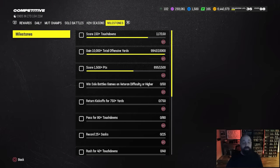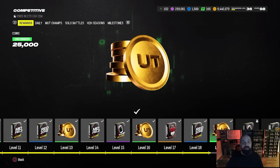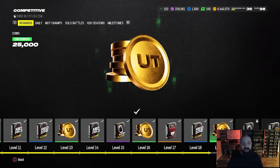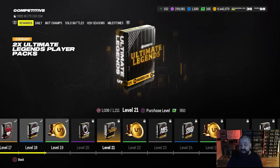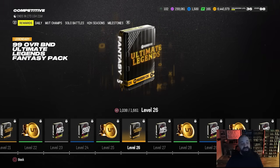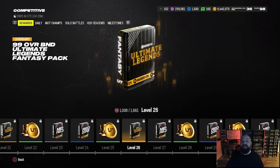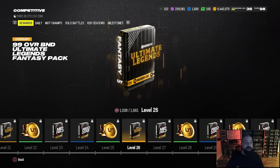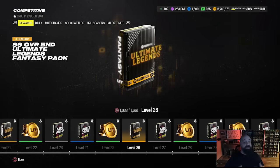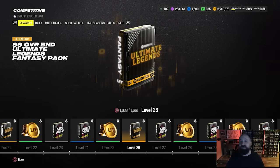The further you can get down the reward path, the better. No new milestone rewards just yet — we'll probably see those next Friday. But with all the new XP in the game, as people grind through the competitive pass, head-to-head seasons, MUT Champs, and solo battles, they're going to get to level 26. Level 26 gives you a free BND 99 overall Ultimate Legend fantasy pack. Both of the cards coming out tomorrow are definitely worth taking a look at, so if you unlock this pack tonight or tomorrow morning, I'd recommend hanging on to it and waiting to see what abilities these two set cards get.